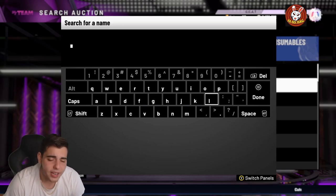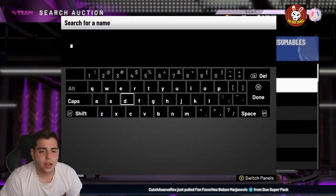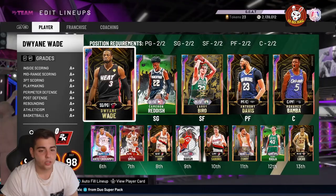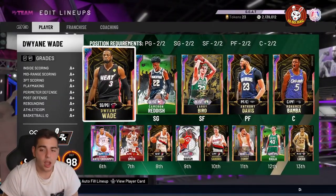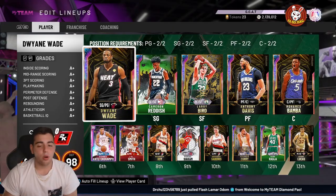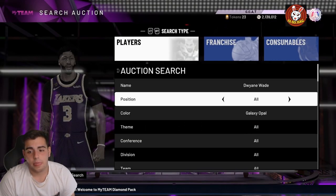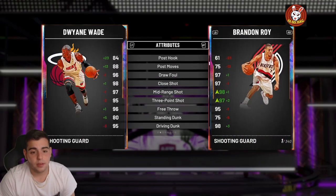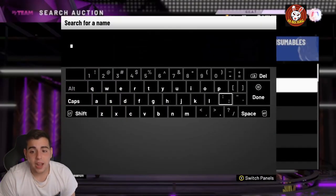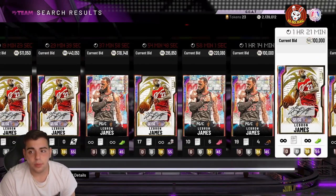Their prices rise like crazy within the first two to three hours. If you have Prime LeBron as well, I'm pretty sure he's matched up with Dwyane Wade Galaxy Opal. In my opinion, Dwyane Wade is still a top point guard in the game — I don't care how tall he is, he is literally butter. I've been using him the whole year. So yeah, how to make MT right now — it's simple: sell these cards right this second.